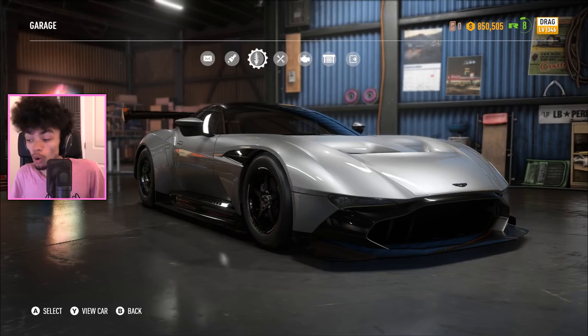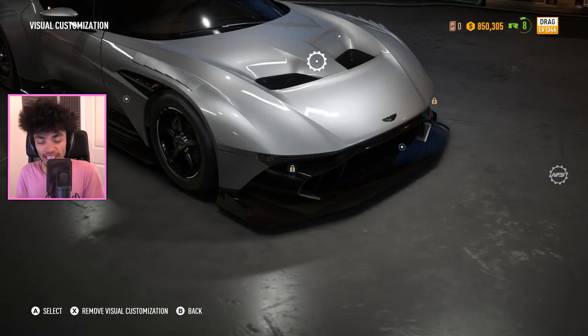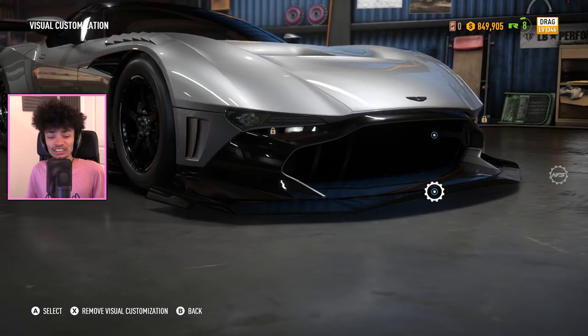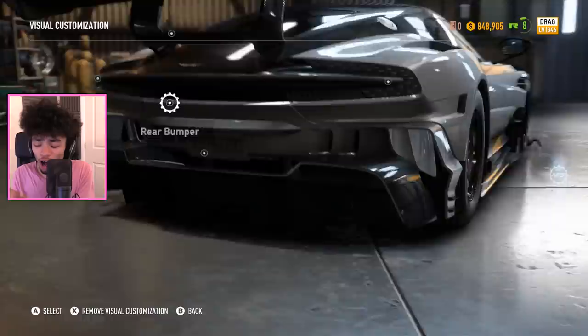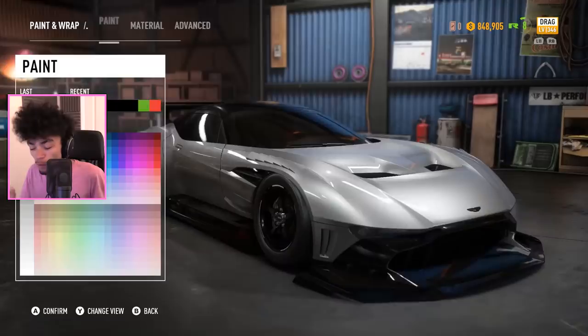Did somebody say wheelies? When you think of a wheelie build, it's definitely not a hypercar — so that's what we're doing. We're making the Vulcan into a wheelie build, which requires making a drag car. Drag cars are the new spec in the game, which makes sense. They had drag races in the last game, and now there's a proper drag specification. We're going to speed through this build, make it look great, and turn it into a proper wheelie car.